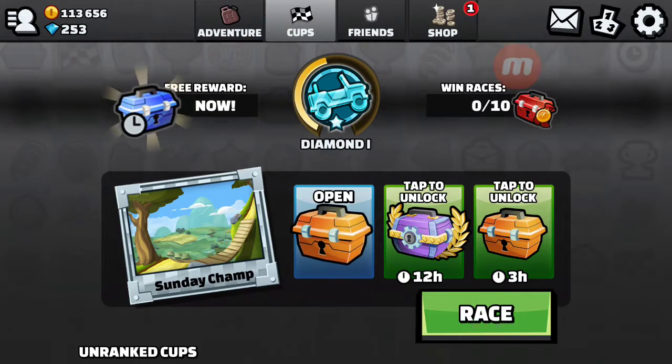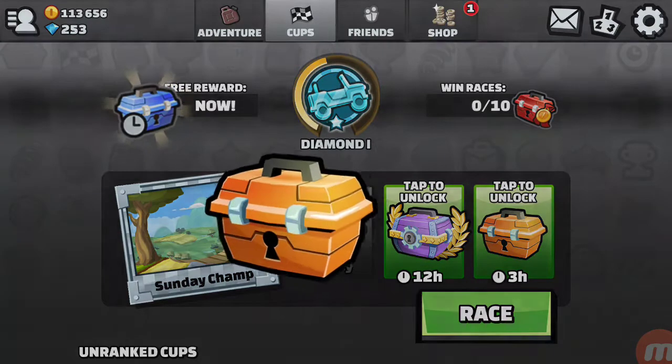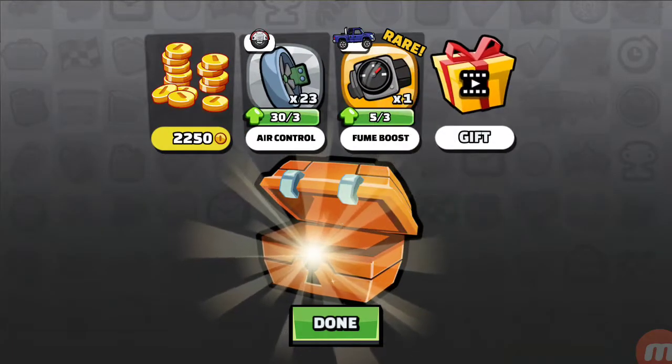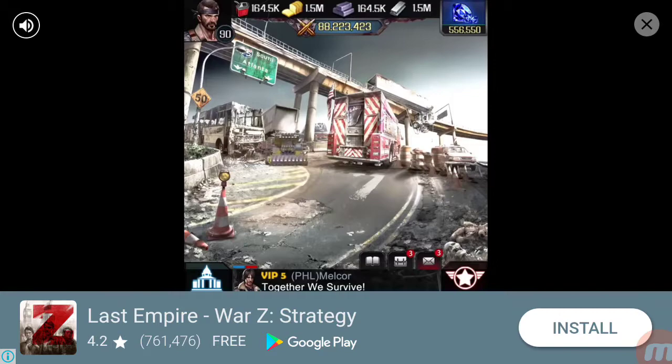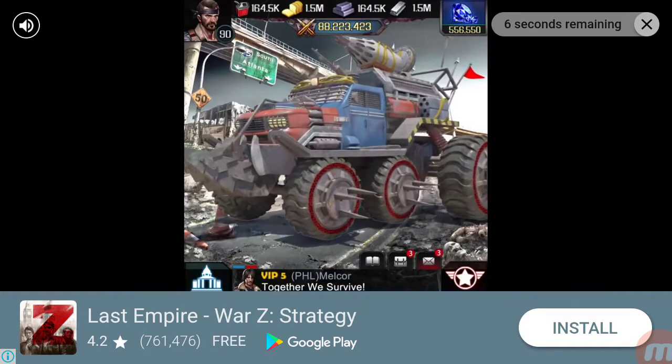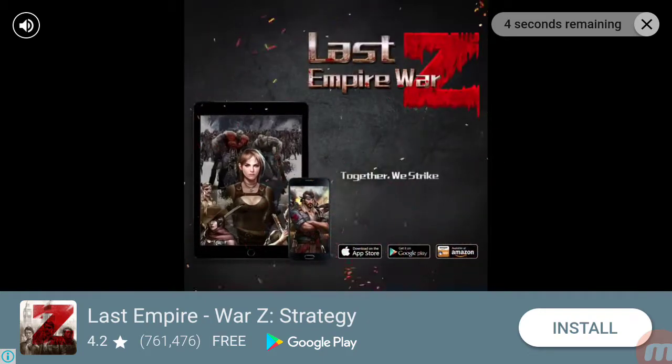Good morning, it's Sam the old man here and we're gonna do some Hill Climb Racing. Today we're gonna get some more gold, get the Formula One car, and they're gonna give us a gift — but you have to watch an ad for it.